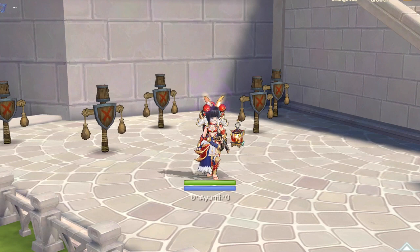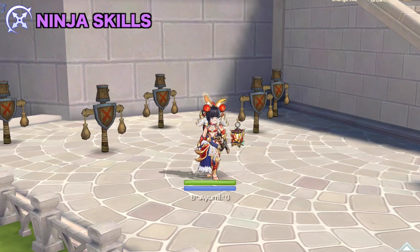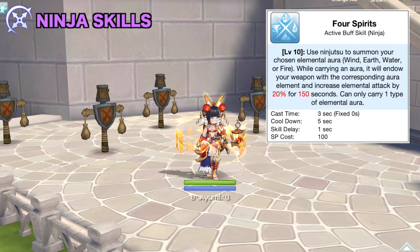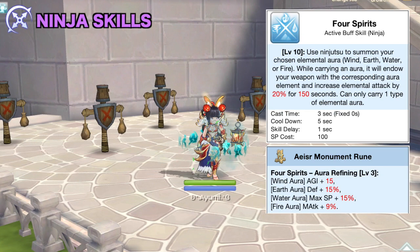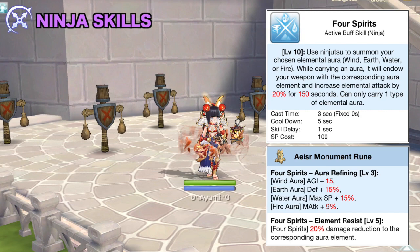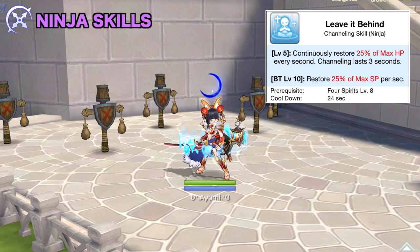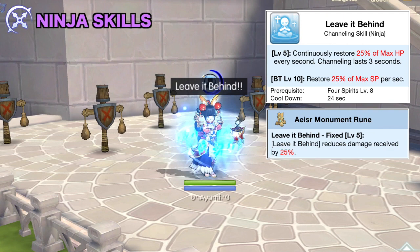For ninja skills, there's actually no skill that is exclusive for increasing the damage of Flowing Blade, so I suggest getting only the following buff and auxiliary skills. First is 4 Spirits, which is a buff that summons an elemental aura around you. This will convert the element of your attacks and skills according to your chosen element, and also provides a 20% increase in the corresponding elemental attack. There's an Acer rune which grants +15 AGI when you carry the wind aura, so this will be helpful in increasing Flowing Blade damage. It can also be used defensively as there's another Acer rune that grants +20% damage reduction to the chosen aura element. Second is Leave it Behind, which is a channeling skill that continuously restores both your HP and SP for 3 seconds. This is a good defensive skill as you'll get up to +25% damage reduction while channeling if the Acer rune is activated.